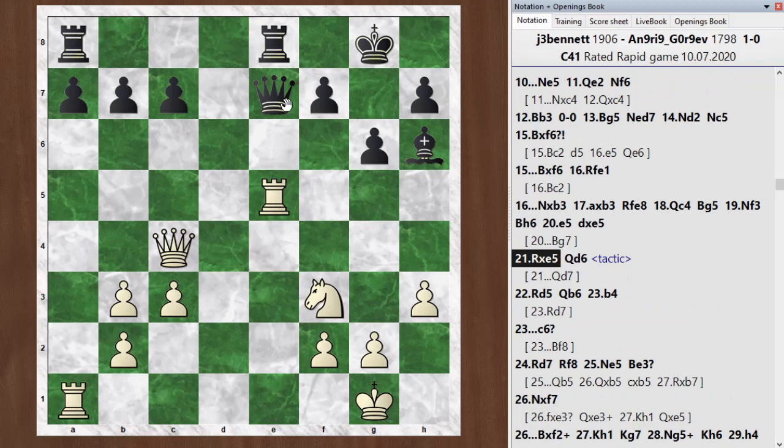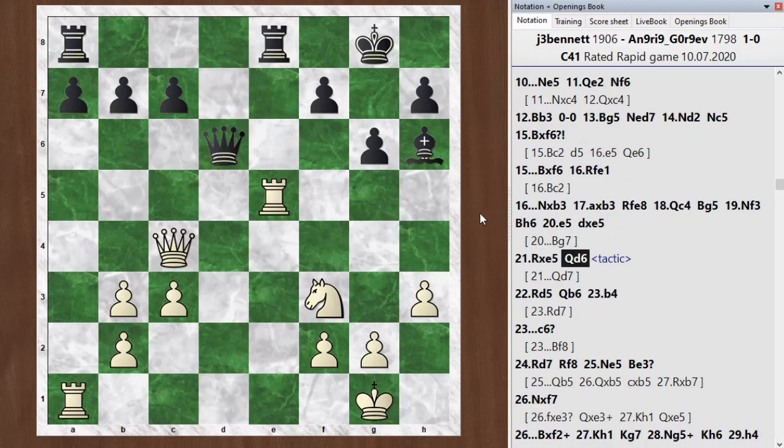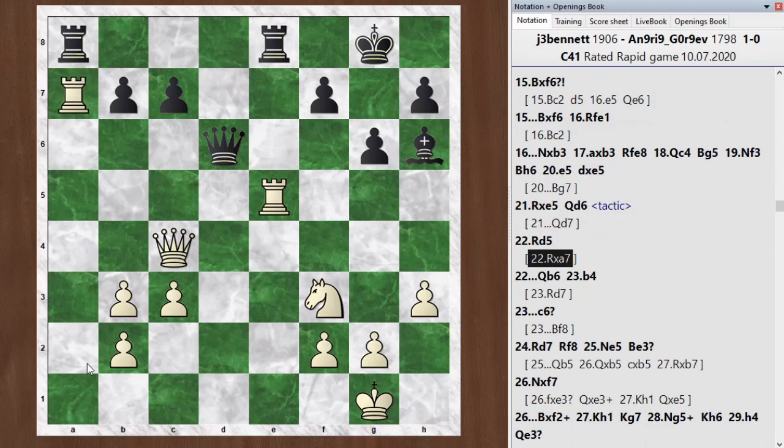The chess engine would like black to play queen d7. Instead, he went queen d6. And there's actually a tactic in this position — see if you can figure it out. It's white to move. I'm going to give the answer away now, so pause the video if you want time to think about it. There's the very cool move rook takes a7. This is a case where you've got dual opposing rooks. There's not a simple acronym for this, but it's an interesting tactic — I've seen it several times. If someone thinks of a clever name for it, let me know.